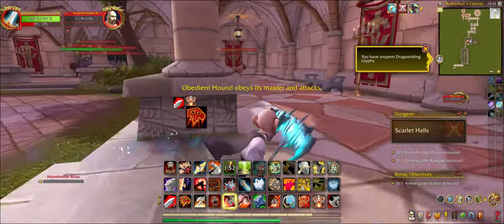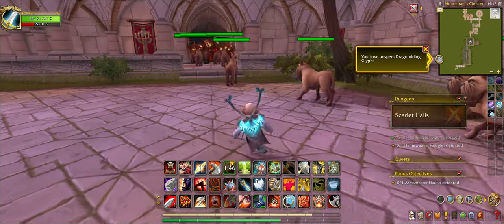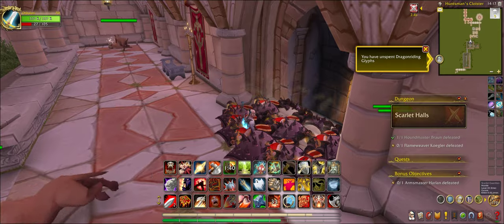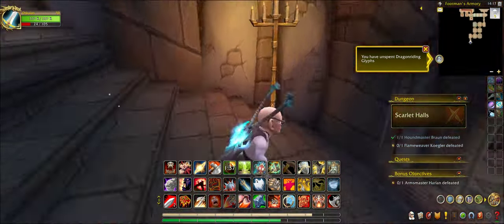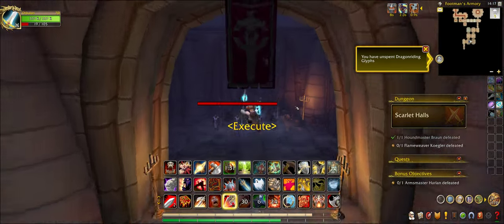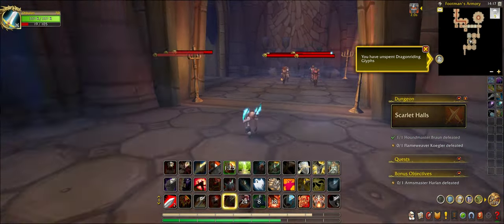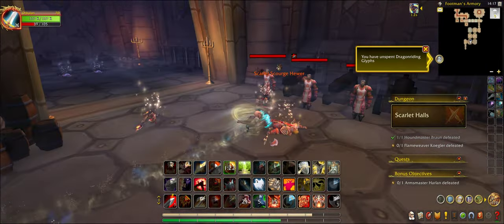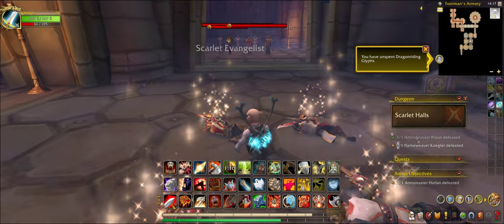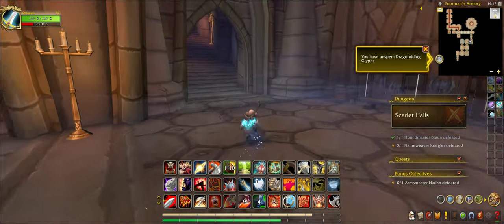There's another hound over here. These guys just destroy the guards — shred them in seconds. You have to take out the hound over here first. If you take down those guys, cannoneers pop up right behind you. There's another three cannoneers right there, but the cannoneers are not going to stop you.